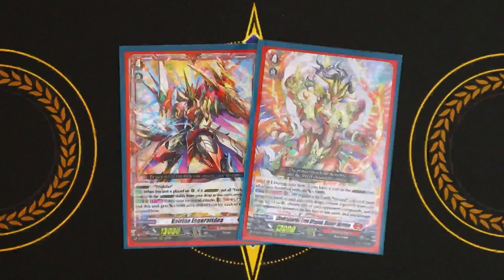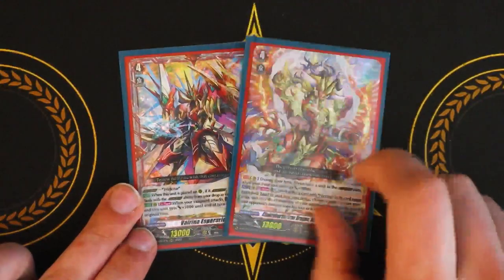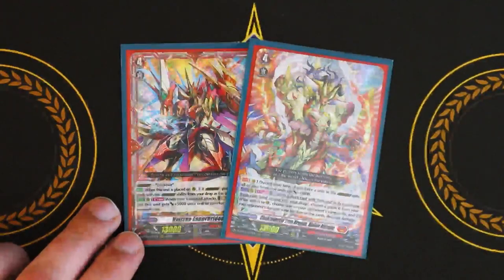Hi, welcome back to Nexus Core. I'm Richard, and today we're going to be going over my Mahara Nirvana Virena Espiriadia deck profile. This is new support that came out in DBT-04, Awakening of Chakrabarthi.